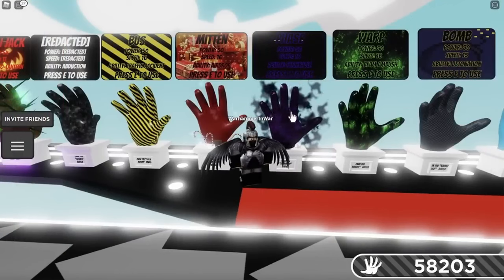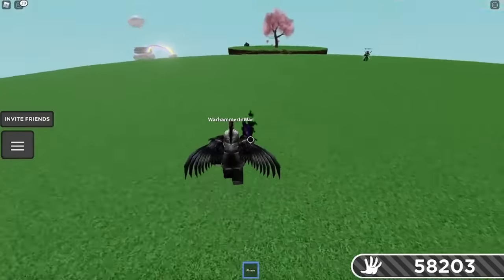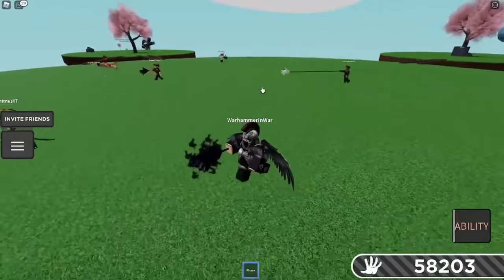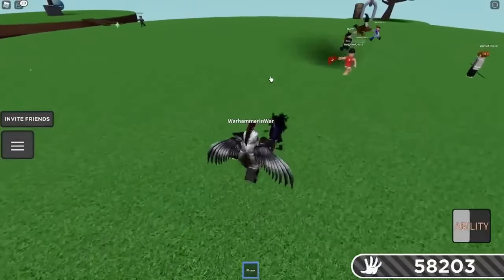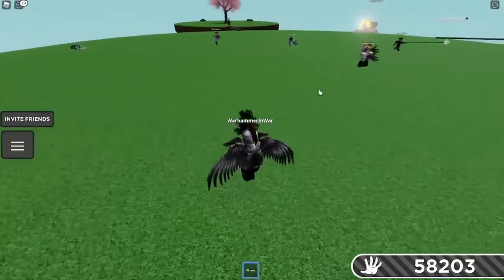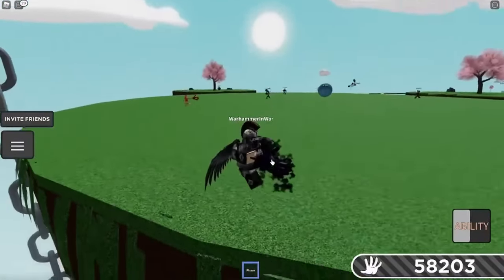The next one is the Phase Glove. This one is a bit harder to get — it's more luck-based. You cannot get this one in a private server, but there's no slap requirement. Basically, you're looking for a purple orb that spawns around the middle of the map somewhere. If you're the first one to pick up the purple orb, the orb disappears and you get the glove. The only difficult thing is it's kind of rare and doesn't appear that often, and you have to be the first one to grab it.